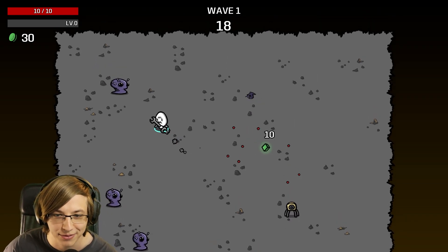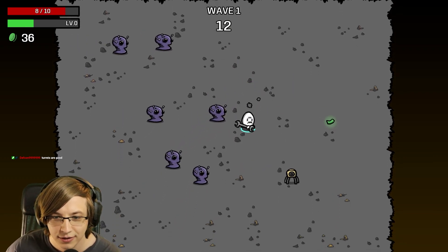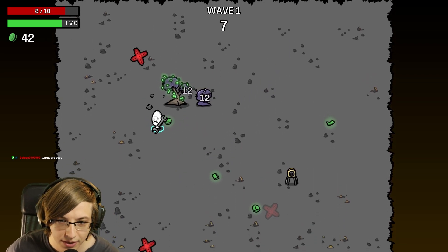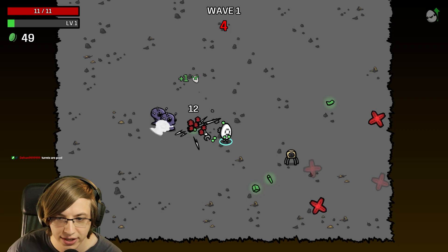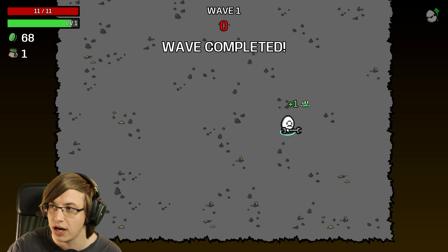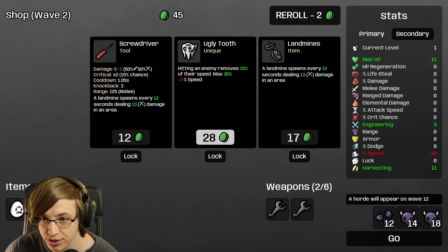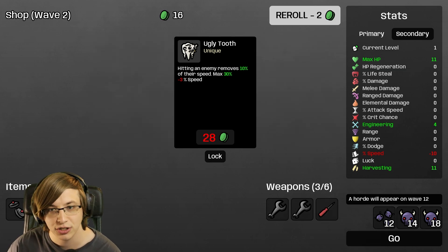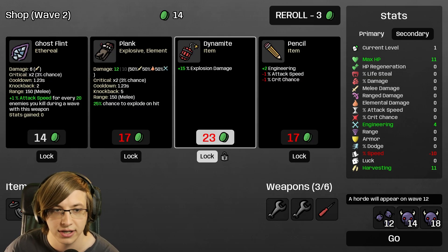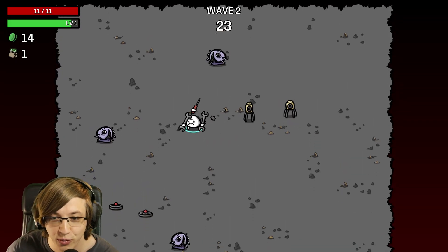I forgot how small the map looks here. I imagine turrets will be pretty good here, and we haven't had a chance to do engineering in a long time, so I'm going to gladly take this opportunity. Plus two engineering — a wrench! Let's go. Get some free landmines, take the screwdriver. Lock the explosion damage there. This is engineering. We have an extremely great start to our run.